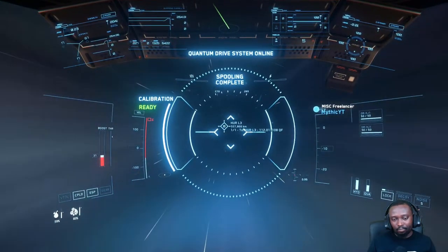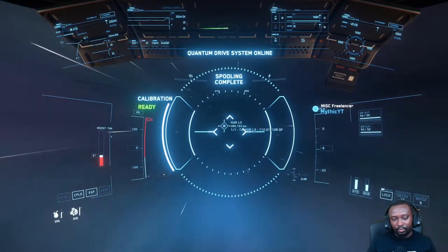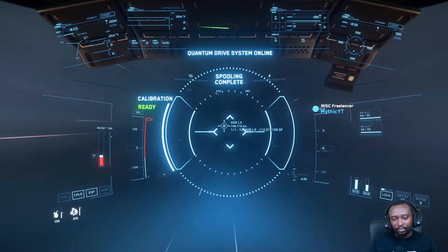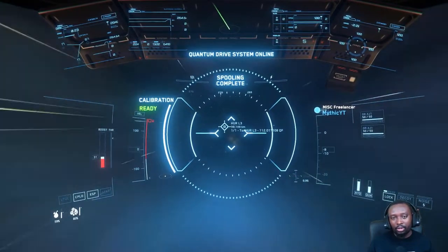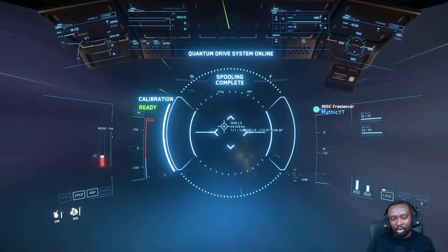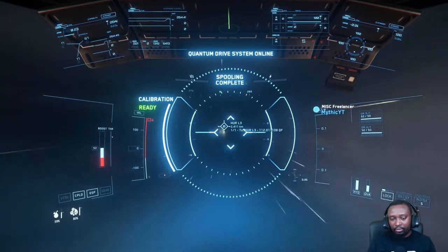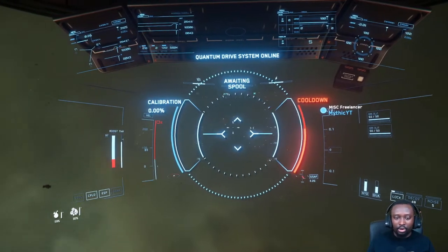I wonder how that'll work. It should be fun, even though it's probably not gonna help me mine quantanium. It's almost like what's the point — but I guess it'll be good. You could put it on to decrease the required power level, because if you're in a lancet you're limited. But having to get out of my ship, put it on, and everything would take more time than just searching it, and I feel like it would be more of a liability.